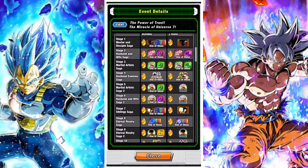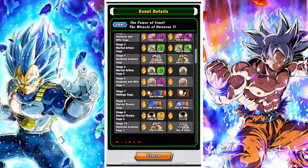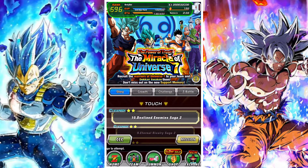The next one is to use a support memory again. If you're looking for new support memories, you can get them from the Miracle of Universe 7 stage — from Stage 1 and Stage 7. You need to unlock one of those and then use the support memories you get from them.